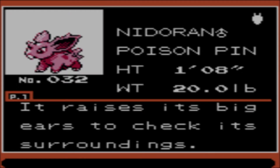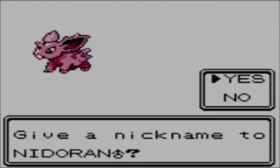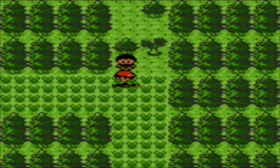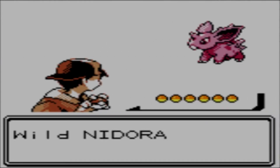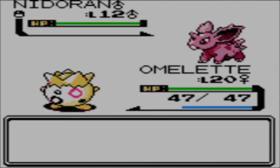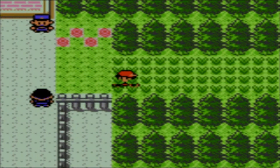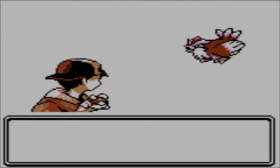Nidoran Male, the Poison Pin Pokémon — it raises its big ears to check its surroundings and will strike first if it senses danger. What I've never really gotten is what these things are supposed to be based on. I can kind of see them being based on rabbits, but their evolutions — especially the final ones — don't really look all that rabbit-y to me. Are they rabbits that somehow become large dinosaur things? I don't even know.